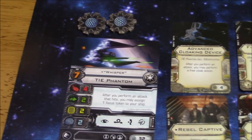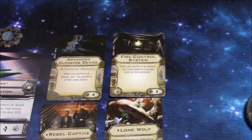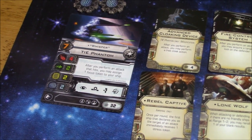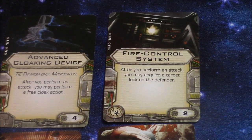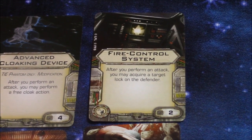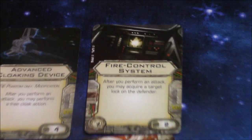You could use Veteran Instincts to boost your pilot skill by 2 points, making it a 9 and almost guaranteeing you shoot first. There's also an Adaptability card you can get. Fire Control System is another good one — by itself the TIE Phantom does not have a target lock action, but this card lets you acquire a target lock on the defender after you perform an attack, which is pretty cool.